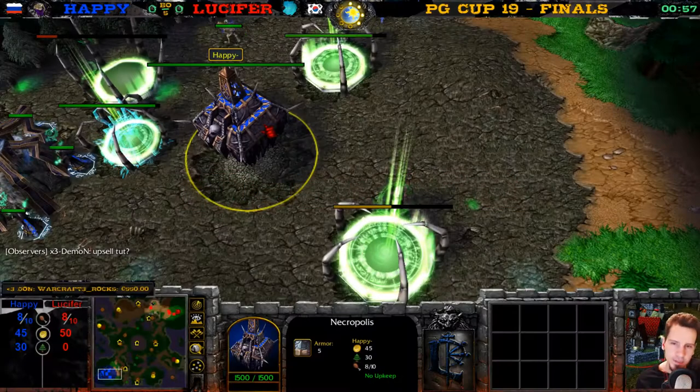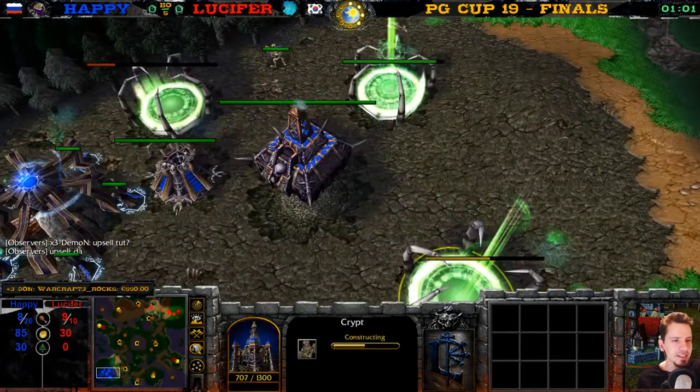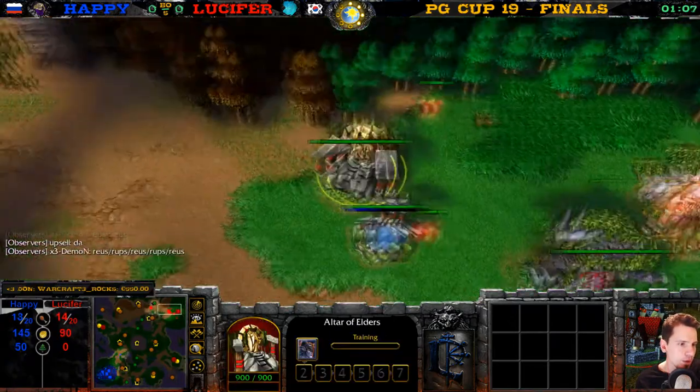Hi to Chaco. Happy started with Necropolis. Happy is getting a Ziggurat, an Altar, a Crypt and a Tomb of Relics. On the other hand we have Lucifer with the Ancient of War, an Altar, a Moonwell and a Demon Hunter.